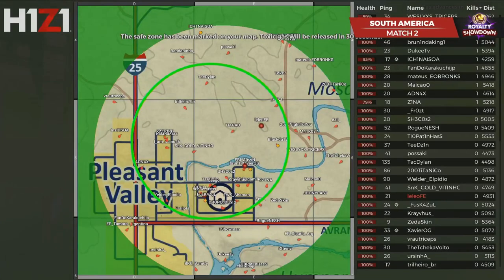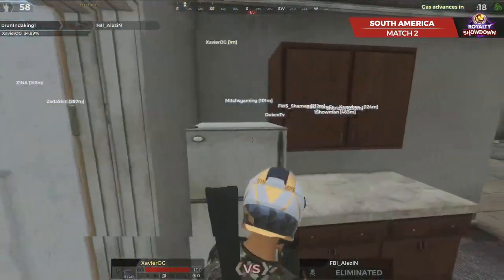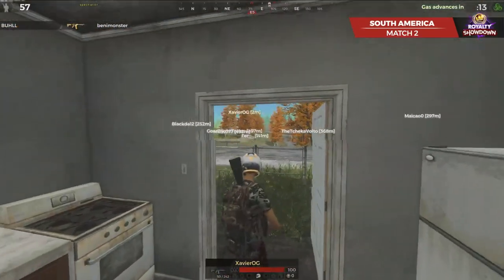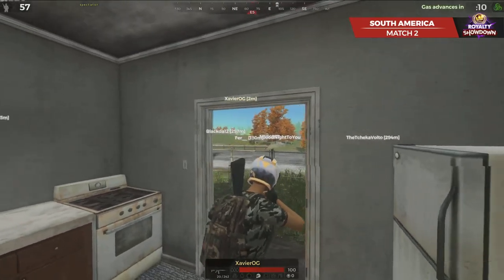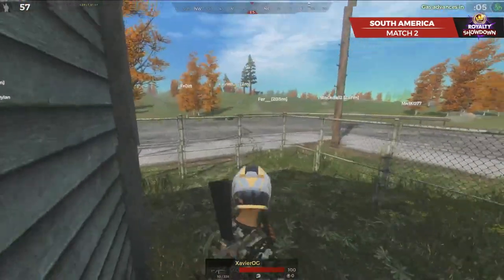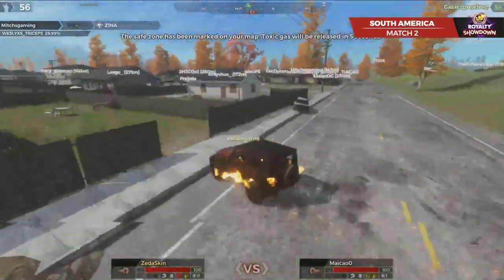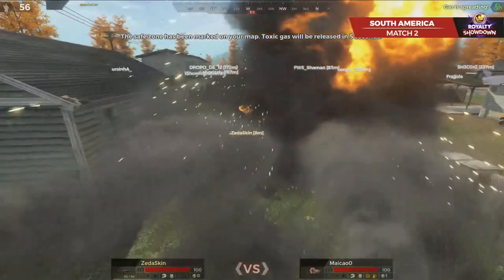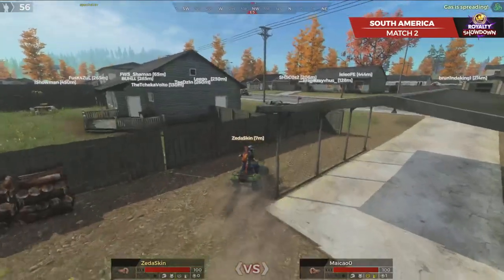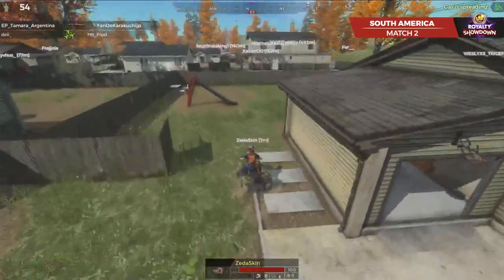Xavier looking for some shots there. Xavier gets assisted. The King gets the kill, Xavier got the assist. Allison goes down. Benny Monster going to get eliminated by Bull. Now looking for some long range shots — is Xavier trying to find Fur out in the open? Not going to be able to hit those shots, not enough lead. Zena does get taken out. His vehicle is quite low, gets blown up — he's able to get away, no damage to him at all. Finds an ATV immediately, and it was not even touched. FBI Frost will go down to Dele's hands with a little bit of help with the gas.